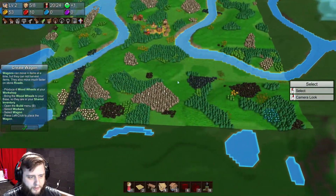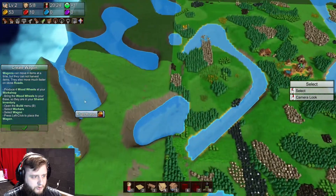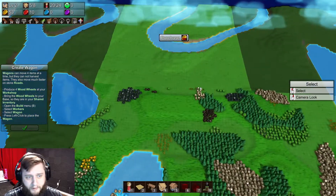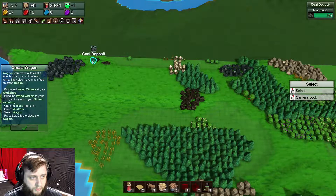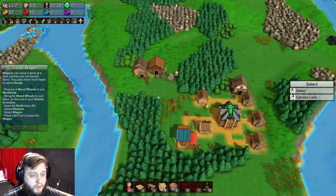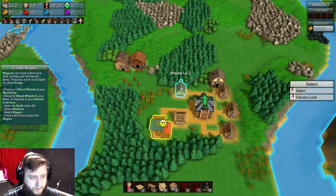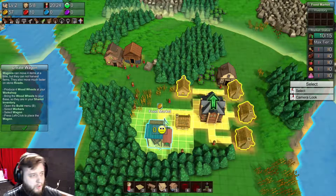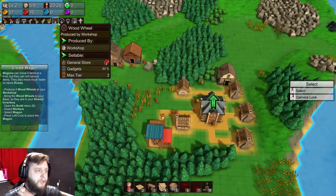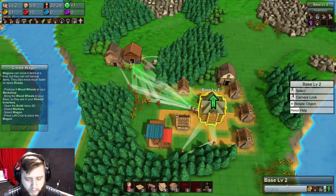The way it looks right now is pretty good. Looks like we've got a pretty diverse amount of materials of every kind, though I don't know what we have in total. For now I think we'll just get back in and keep building up some wheels for some wagons. It looks like we've got five, so we've got plenty of wheels for a wagon. I just need to build one and we'll go from there.